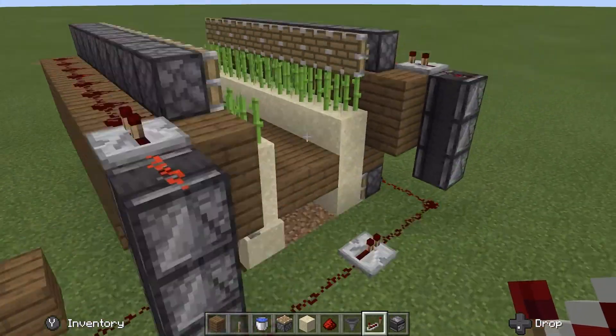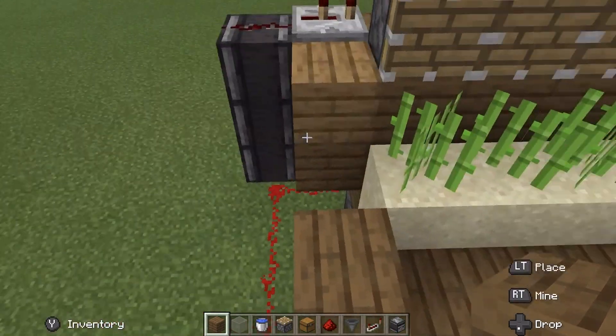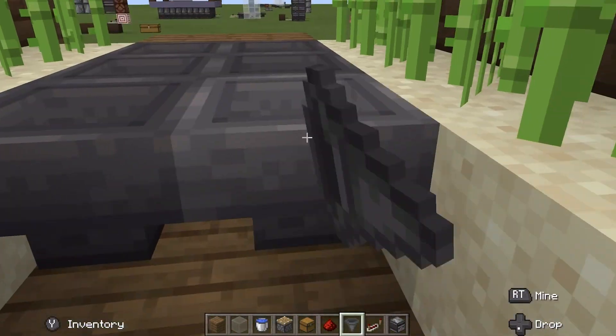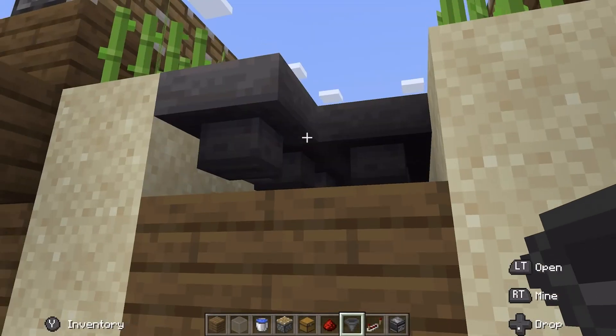You can see the farm is all set. Now it is time to do our collection system. Take your hoppers and have them facing this block and just alternate like this until you get the entire thing done.